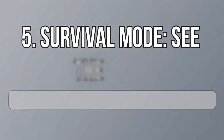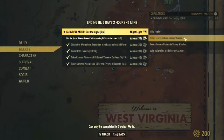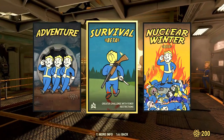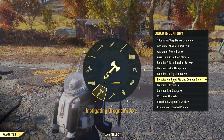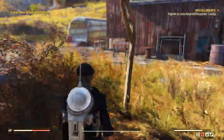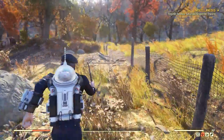Now it's time to show you how to get the Night Light legendary weapon in survival mode. You will have to do four things and they are all pretty simple — well, apart from one which took me forever because I was quite unlucky. Let's start with killing an enemy with an energy weapon.